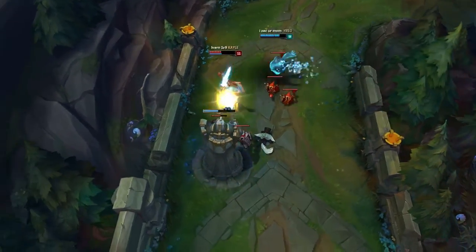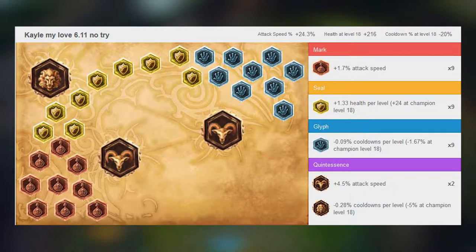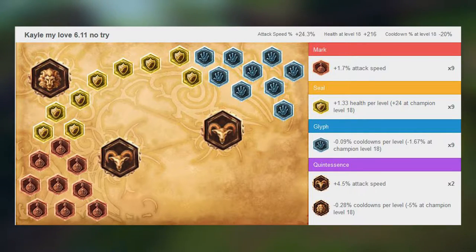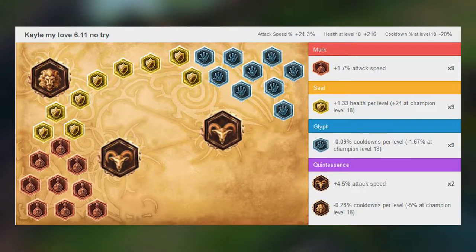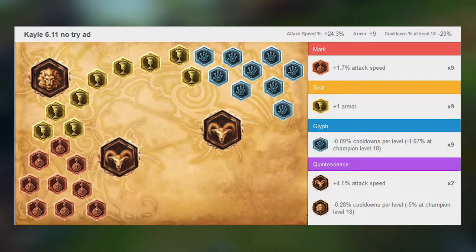So let's start with the runes. This is the page I'm using 95% of my games, with 24% attack speed, scaling HP, and 20% scaling CDR. And if you play against AD champions you basically just change the seals to armor.